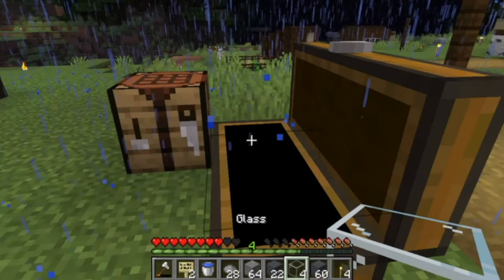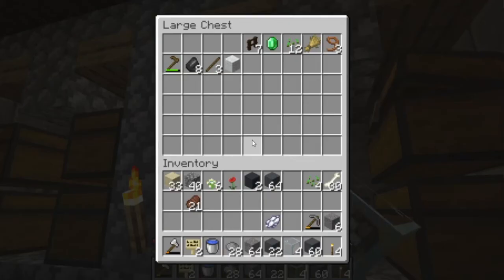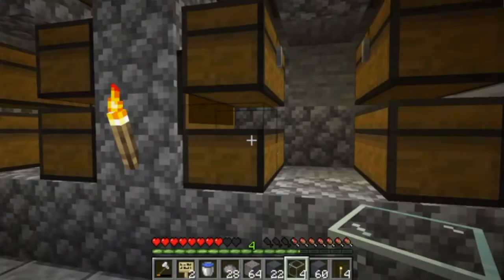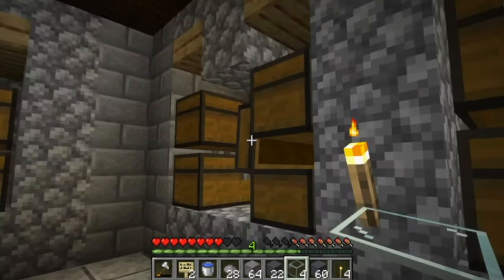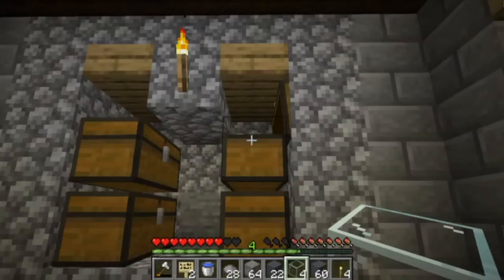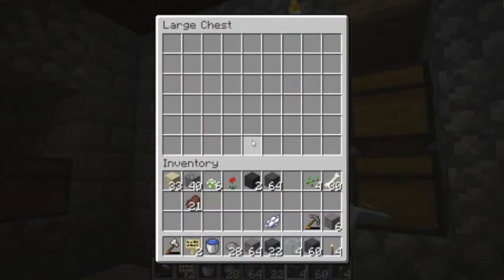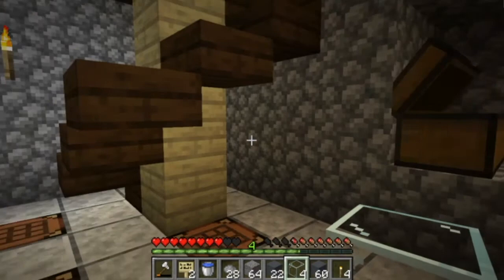Oh wait, we already have four glass in here. Maybe I don't have to smelt extra glass if I can find some in the chests. Let me go check that out. This is just unorganized - some of the chests have organization but most of them don't. Nothing there, or there, or there. I'll just smelt this sand.